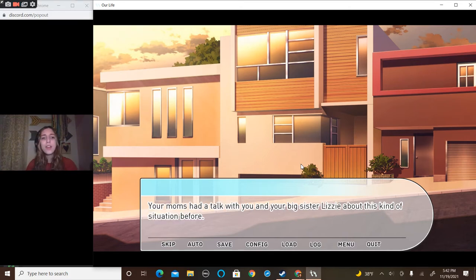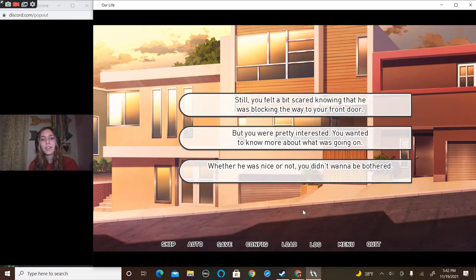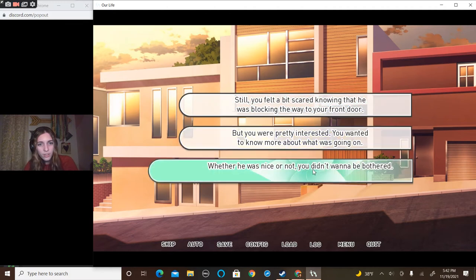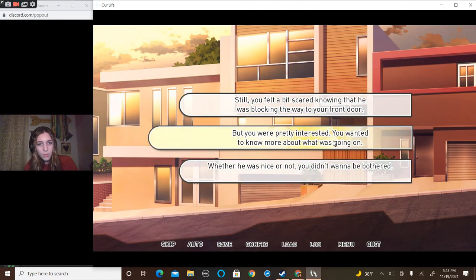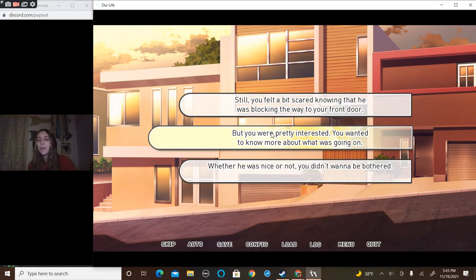Your moms had talked with you and your big sister Lizzie about this kind of situation before. They mentioned that some people are learning, but other types of people can help you. You remember that it's okay to run away if you feel uncomfortable. You weren't sure about this man yet, so you felt a bit scared but pretty interested. I wouldn't do any of these extreme options — I mean, I'd be nervous, but I'd still greet the guy.